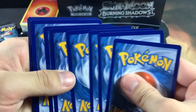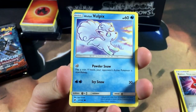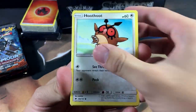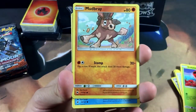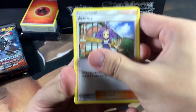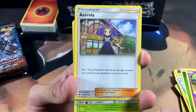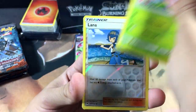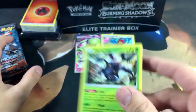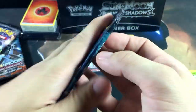Here is the next code card for Burning Shadows. Pack contents: Alolan Vulpix — they printed another Vulpix card — Hoothoot, Lady-ba, Mudbray, Horsea, grass energy, Wobbuffet, Acerola, Gloom, and Lana. Unfortunately we got nothing notable in that pack, so we're moving on to our Necrozma pack, just hoping for the best.